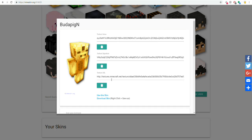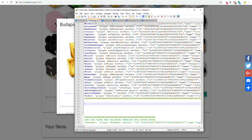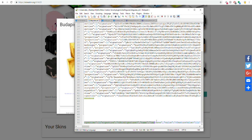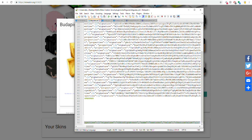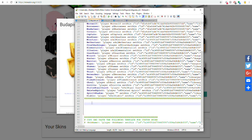You're not going to need the texture URL because MythicMobs does not use URL. However, it does use the texture value, and LibsDisguises uses both value and signature. Go ahead and open up LibsDisguises config — disguises.yml. I went ahead and made a line of code you can copy and paste; I'll put it in the description below so you can use it as a template.